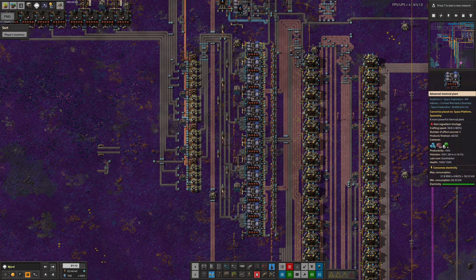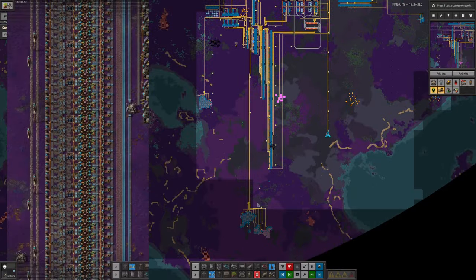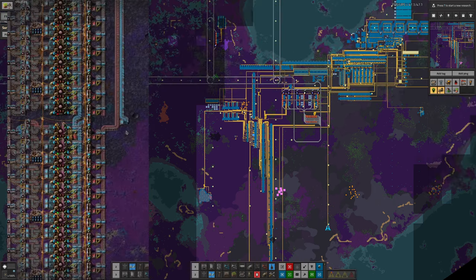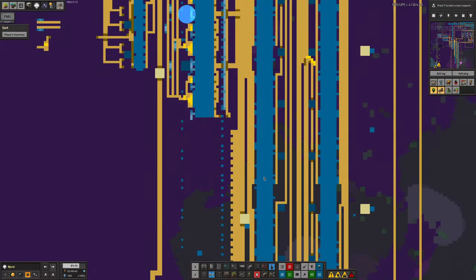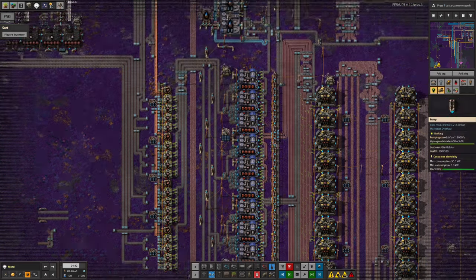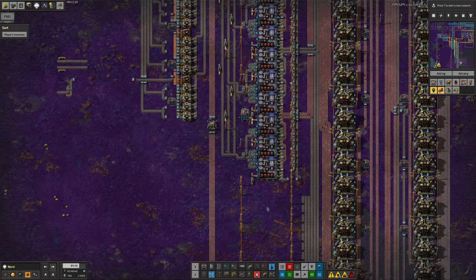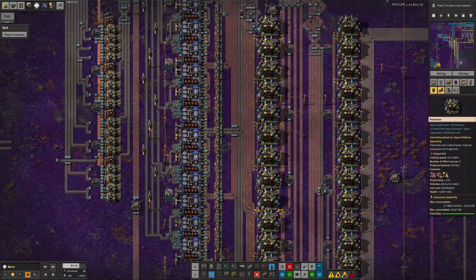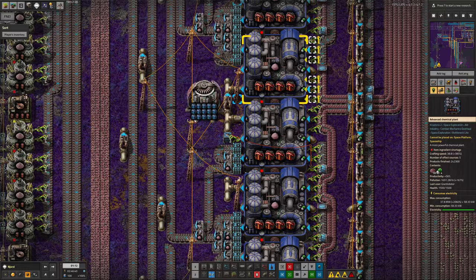It's amazing how much of a difference upgrading to the advanced chemical plants makes, especially when you put in the speed modules as well. This is one of the things that's a little bit problematic about playing, certainly with Crastorio 2. Because you keep getting more advanced machines and technology, you end up wanting to rebuild things again and again. It's a difficult decision over how big you want to build in the first place in order to get the resources coming through that you're going to need.